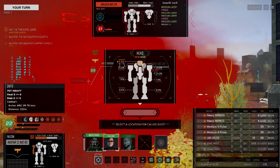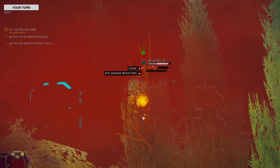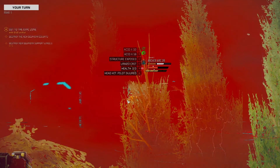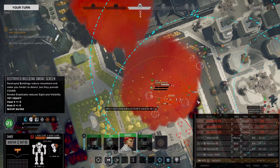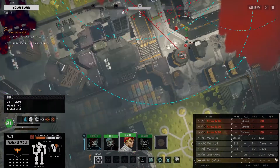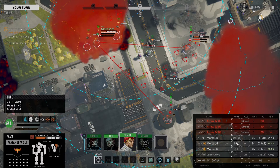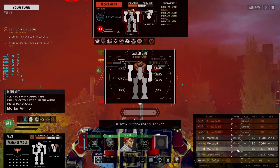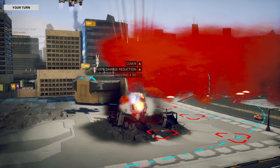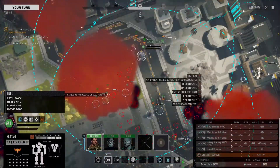Now we go after the Archer - it's going to be a Slugshot with Acid. We do get a head hit, but not the right head hit. I'm out of SRMs. Shade is going to go Infernos here - and we got the head hit. He's capped.